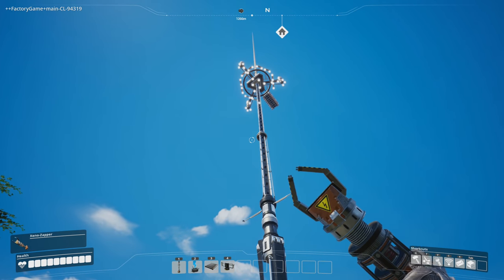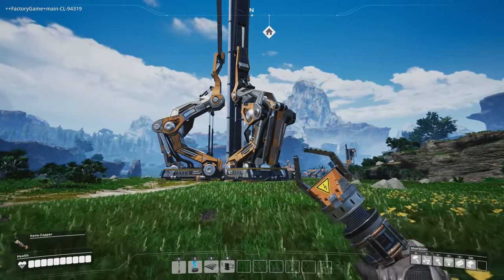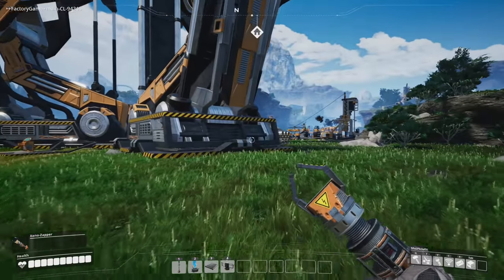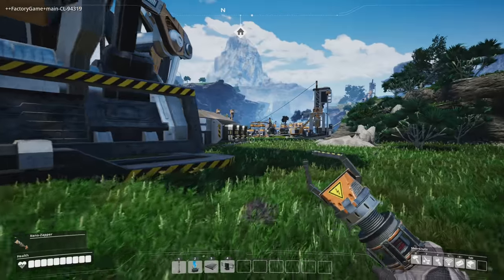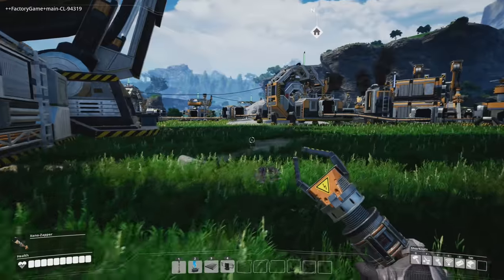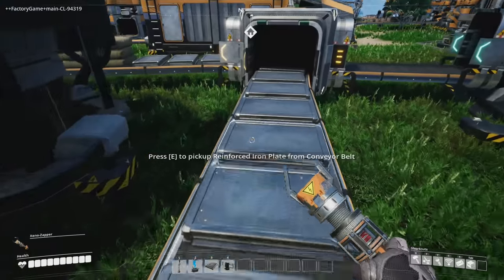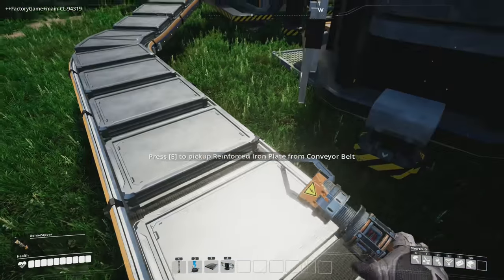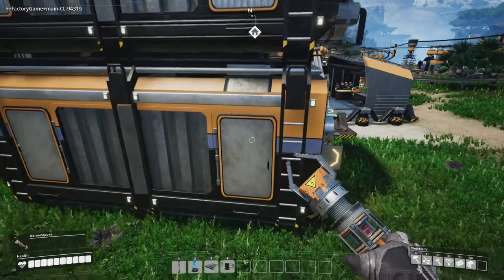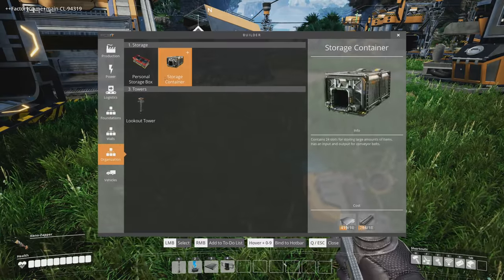Look at how intimidating that space elevator is — I just geek out about it, it's super intimidating. We're not going to be able to do it yet, unfortunately. Look at all these reinforced iron plates just hanging out here — this is a big slowdown. The storage unit needs more space. Let's do this for now.